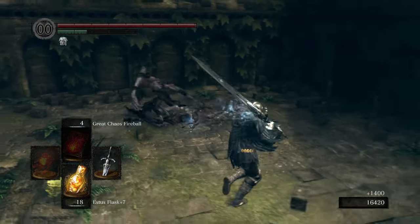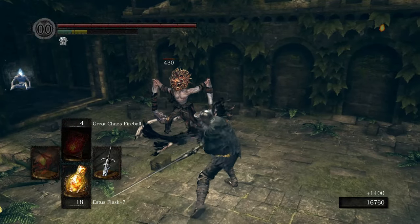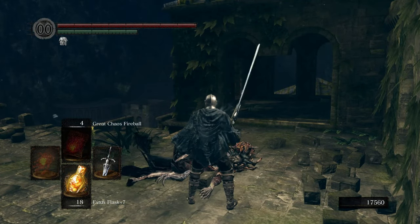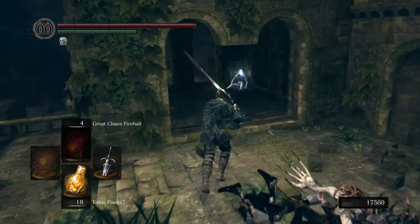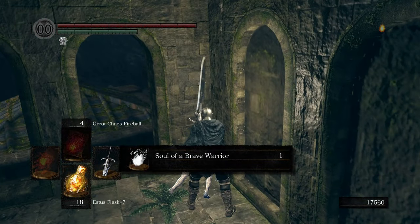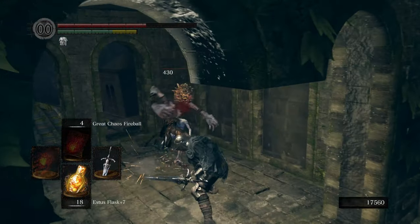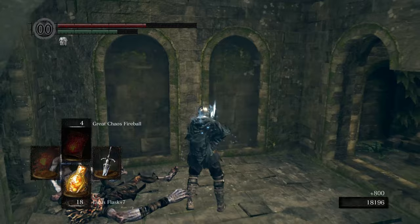What else we got? There are these sorceresses — I suppose they could be sorcerers, we don't necessarily know that they're female. There's a titanite shard over here. I'm still gonna try to grab soul items if they're just there, like a Soul of the Brave Warrior — I'm not gonna just pass that up. That's like five thousand souls, I believe.